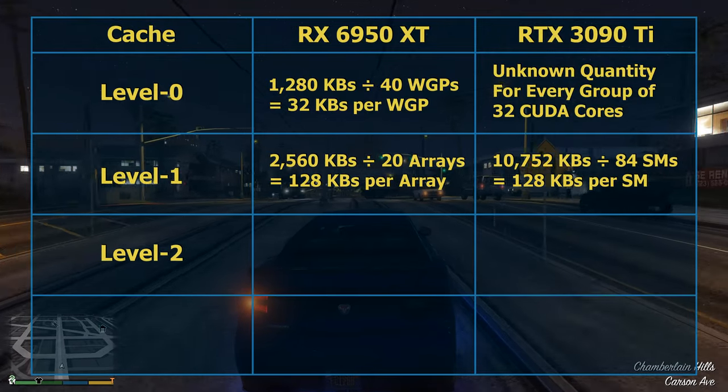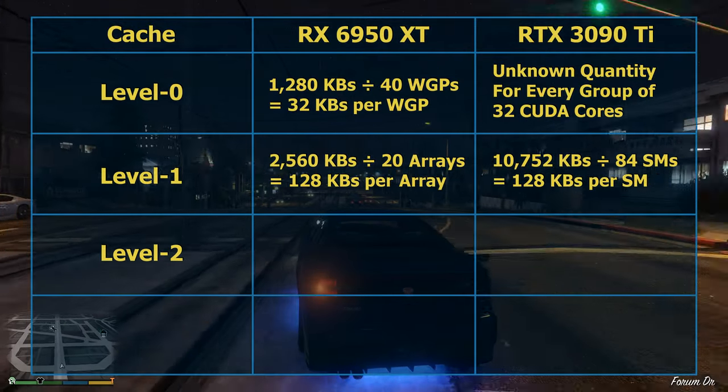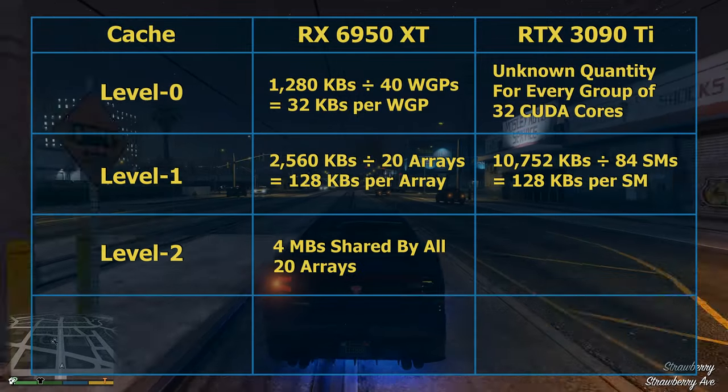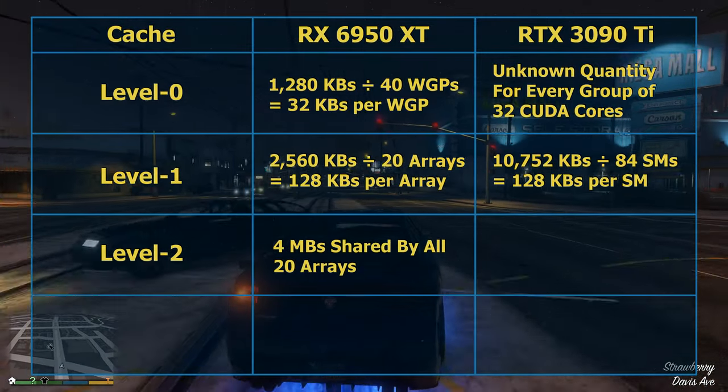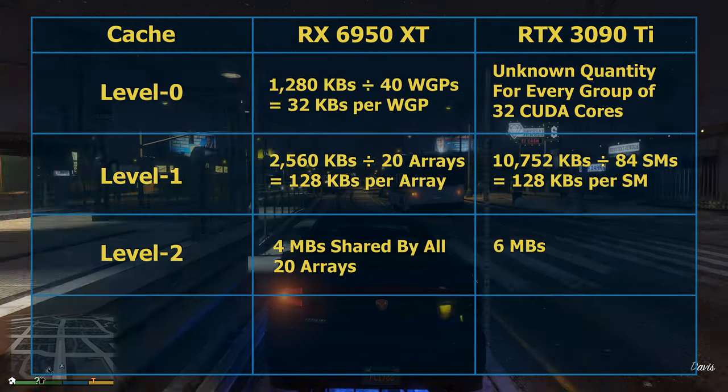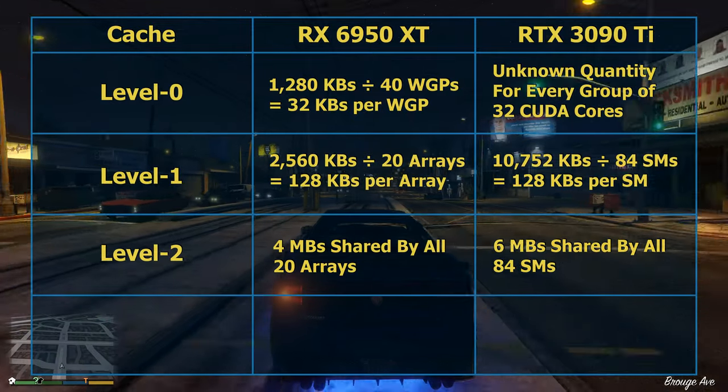As for level 2 cache, the RX 6950 XT has 4 MB of level 2 cache, which is not divided but is shared by all 20 of its arrays. The RTX 3090 Ti has 6 MB of level 2 cache, which is also not divided but is shared by all 84 of its SMs.